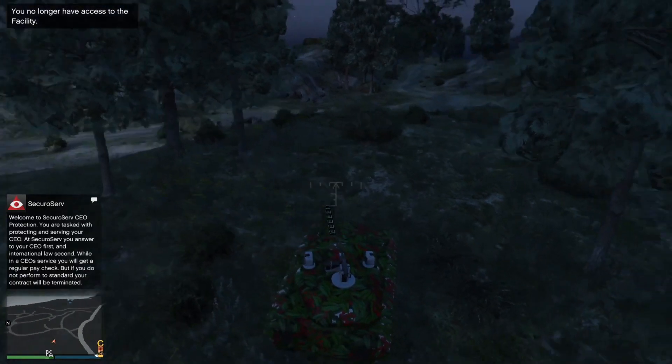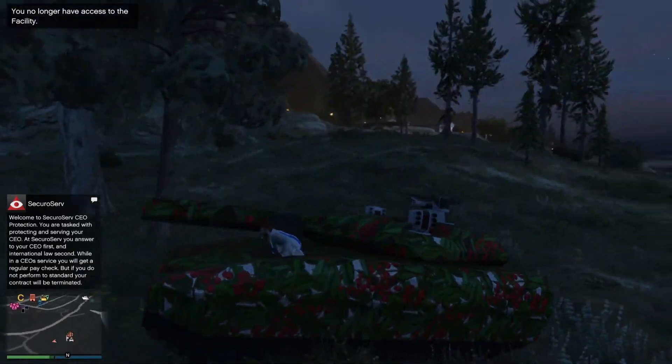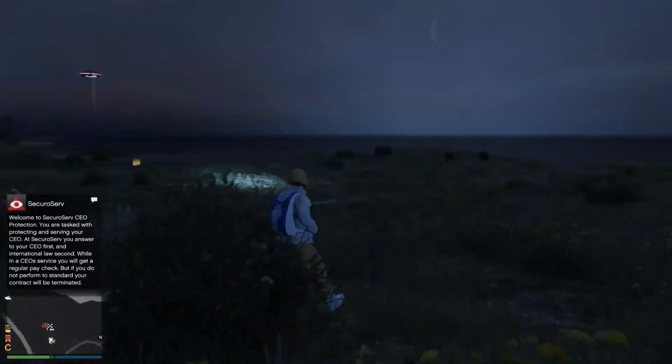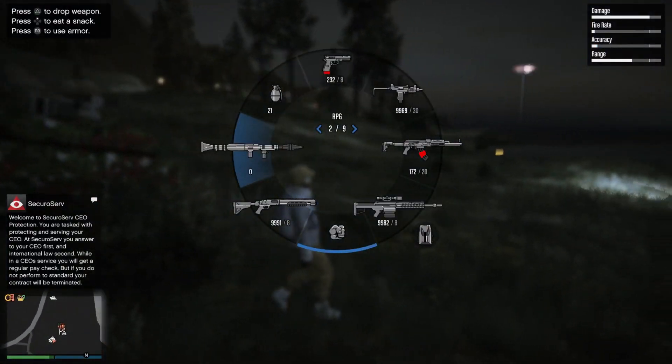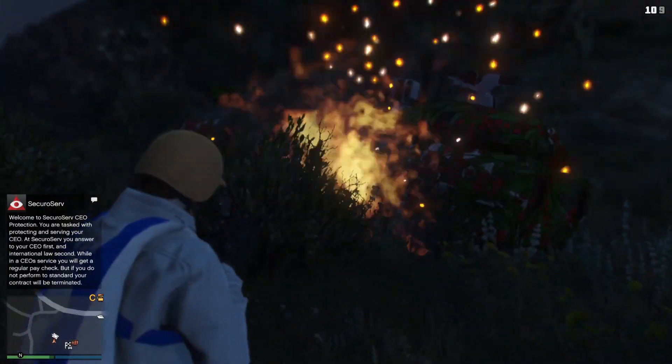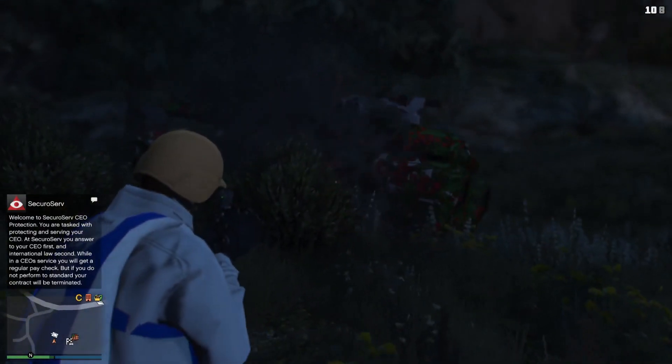You guys will be glitched out and spawned outside with the Kanjali. If done correctly you should be in 100% vehicle god mode. This Kanjali is a beast — literally nothing can stop you. You guys can wreck the whole lobby over and over again, but be careful not to get reported.